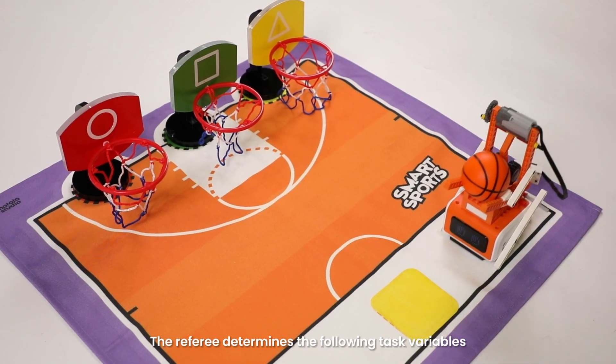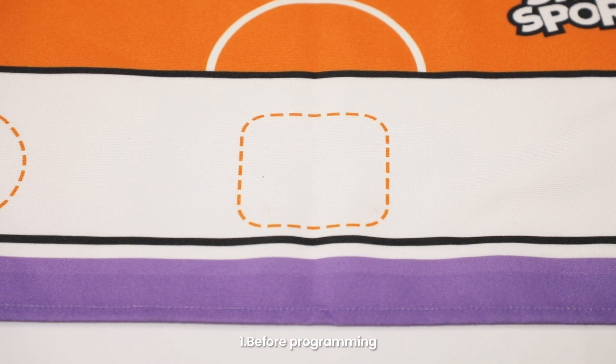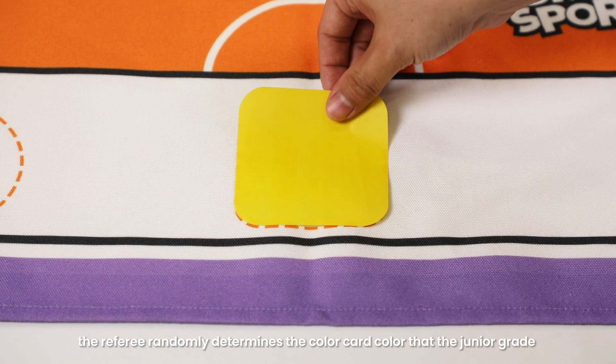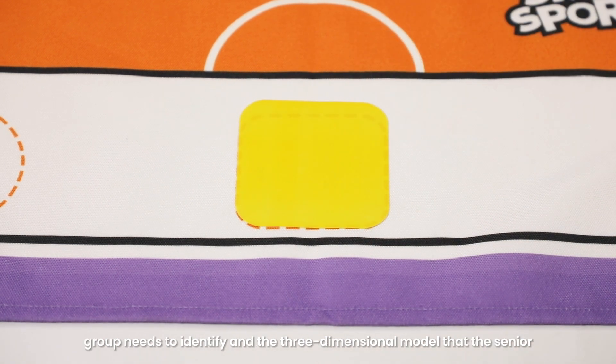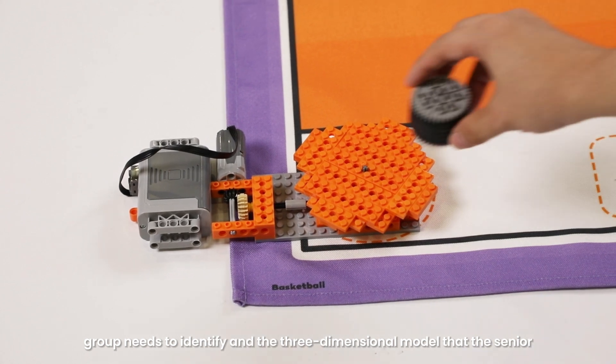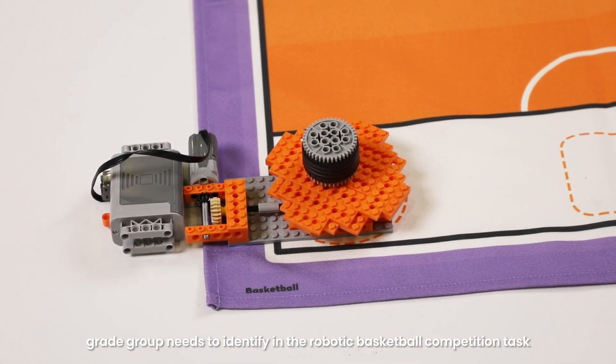The referee determines the following task variables before the start of the competition. Before programming, the referee randomly determines the color card color that the junior grade group needs to identify, and the three-dimensional model that the senior grade group needs to identify in the robotic basketball competition task.